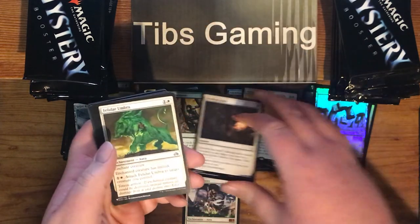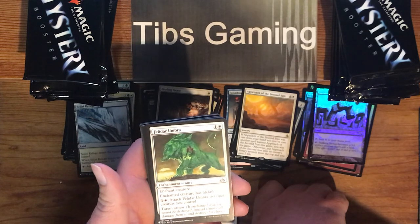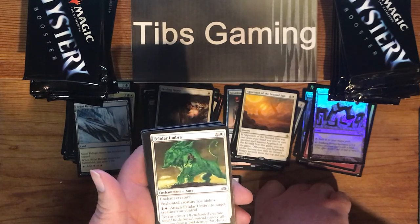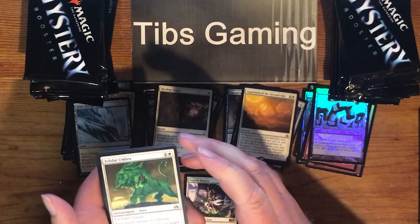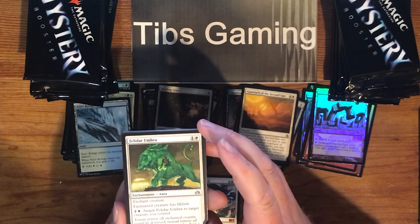Healing Grace. Felidar Umbra — one generic, one white, for an aura. Enchanted creature has lifelink. Pay a generic and white to attach it to target creature you control. Totem Armor — if the enchanted creature would be destroyed, instead remove all damage from it and destroy this aura. That's cool — that lets you bounce it around. Planechase Anthology. Sealock Monster — came out of a dual deck, I assumed the one with Kiora.